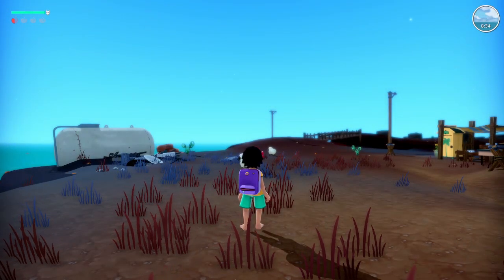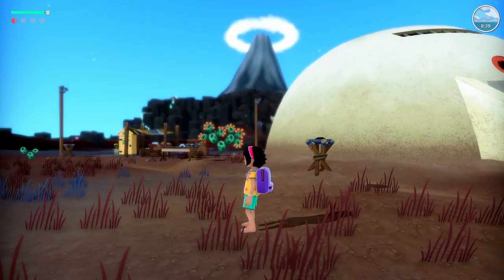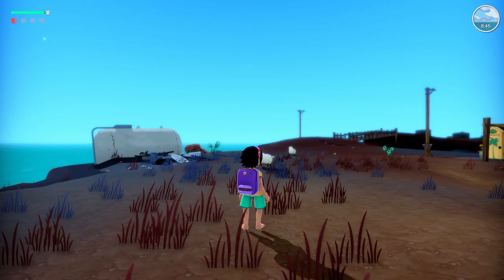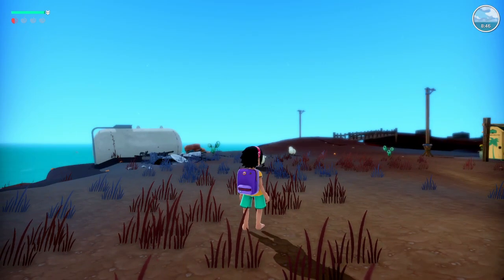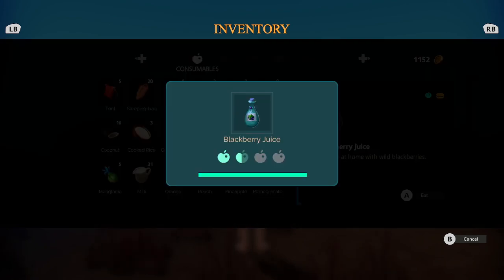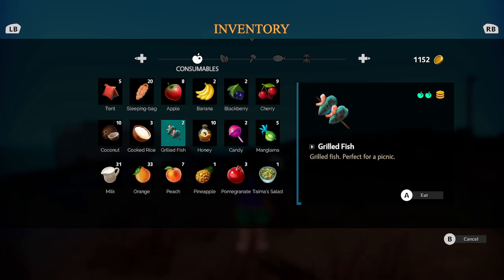Hello everyone and welcome back to Sam & Mara. My name is Melanie B. Here we are on Duna's Island and we should probably get something to eat. Let's have some blackberry juice. We'll have another one, and we'll have to make some more blackberry juice.